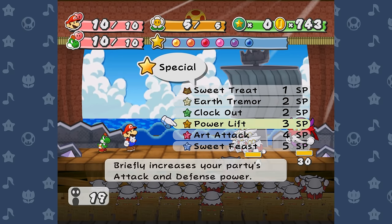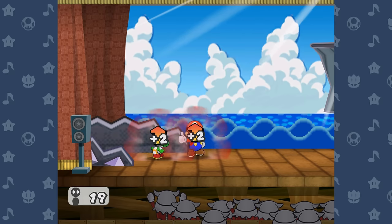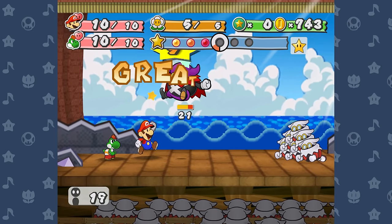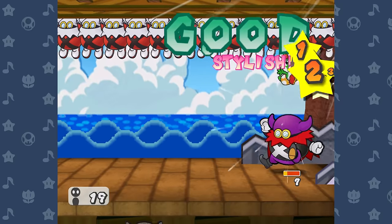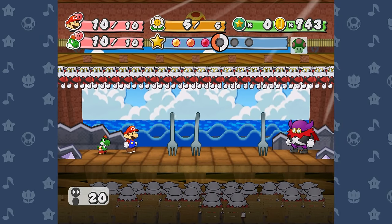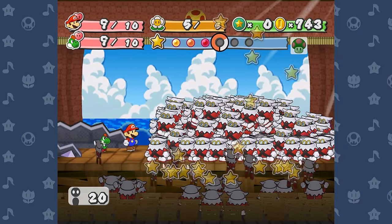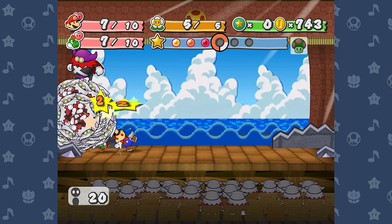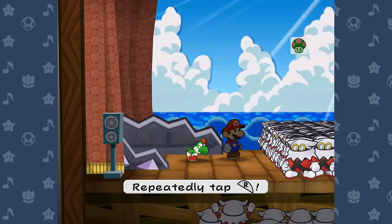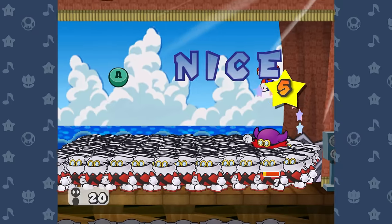Lord Crump is a similar threat level to Cortez, with higher damage but less survivability. I opened with a Power Lift and got a plus 2 plus 3. Mario's sheer presence is enough to prevent taking any damage on the first turn, and then I was able to knock Crump down to just 6 health on the next turn. After Phase 1, Yoshi got one more buffed turn to attack Crump, and my defense helped tank the X-Nauts ball attack. After Power Lift wore off, I used another and narrowly got plus 3 plus 3, which sealed Crump's fate — a Spin Jump finished him off.